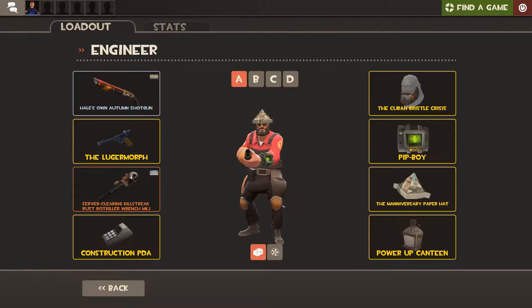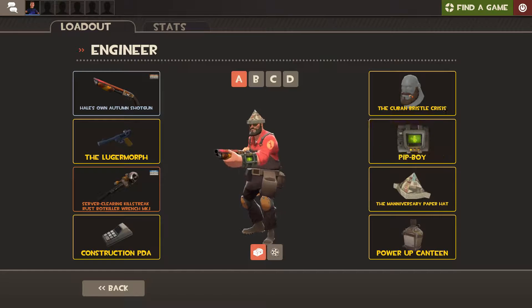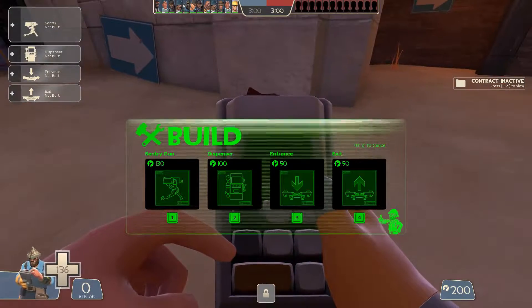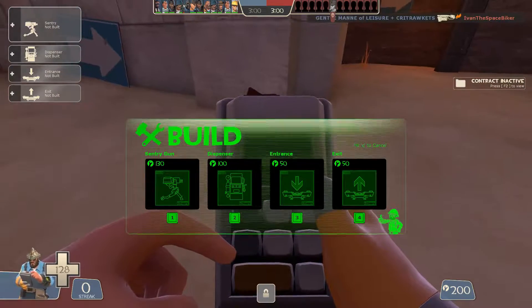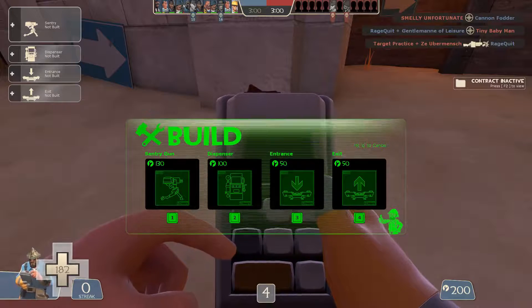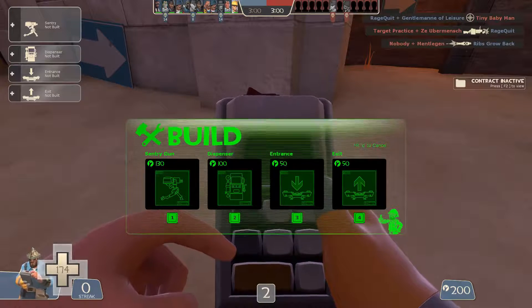Next up we got the Pip-Boy. This one's pretty cool since it's a promo Fallout item. If you go into game and you open up your PDA, it'll look like this — there's a little engineer doing the little Vault Boy thumbs up. And I think that's pretty cool because this is the closest we've ever gotten to a new PDA.